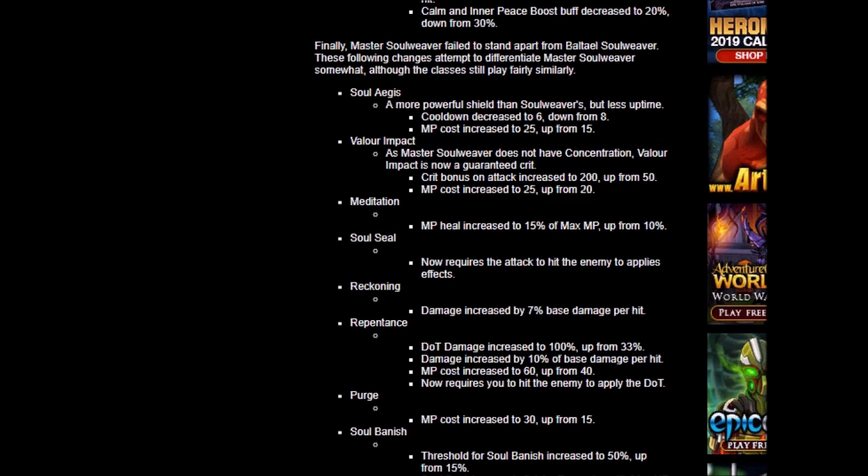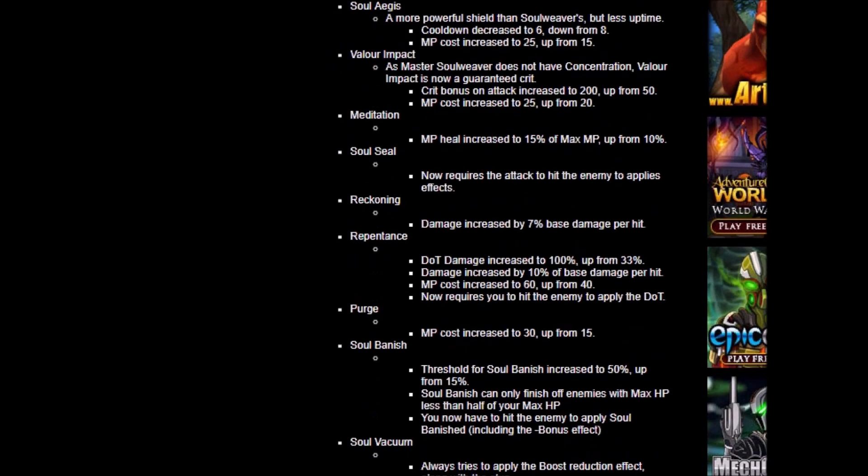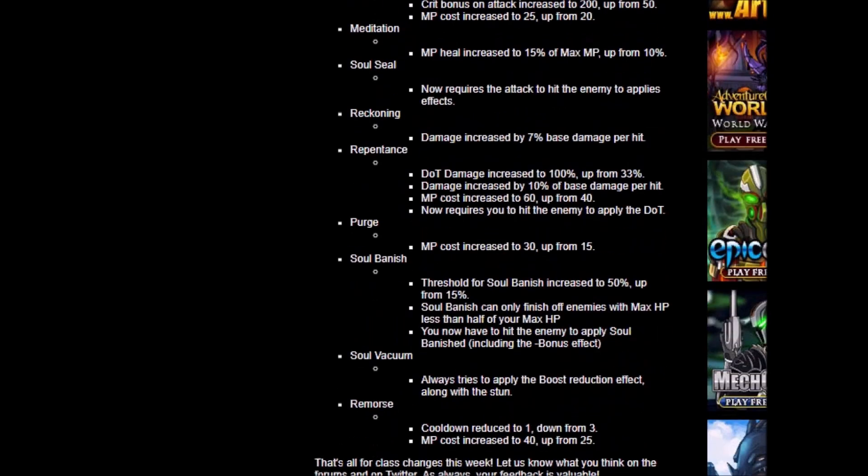Repentance: damage increased to 100%, up from 33% — oh my god, that's a crazy buff. Damage increased by 10% base damage per hit. MP cost increased to 60, up from 40 — and it now requires you to hit the enemy to apply the DOT. I would still say this is a buff simply because you're getting a lot more damage out of it. Purge is similar. Soul Banish is basically the same as Soul Slice but for Master Soul Weaver, without the Soul Thorn 300% DOT. I'm not really sure if they forgot to add that in. Soul Vacuum always tries to apply the boost reduction impact along with the stat. Cooldown reduced to 1, down from 3, and cost increased to 40, up from 25.